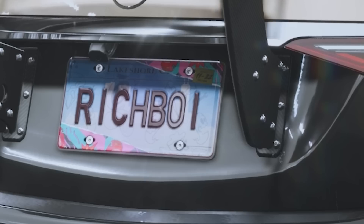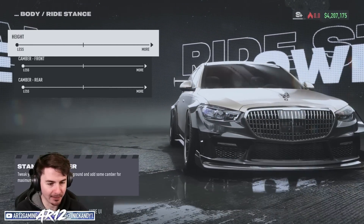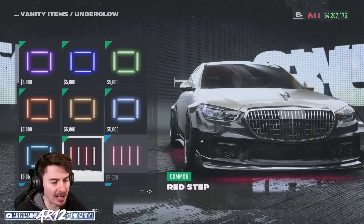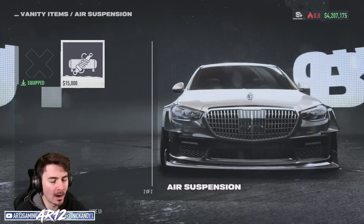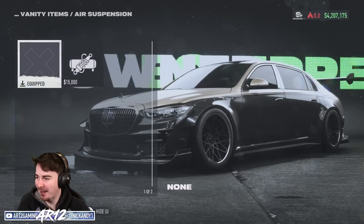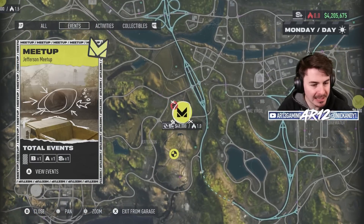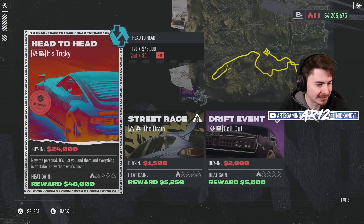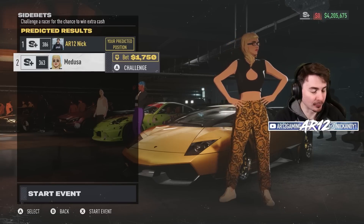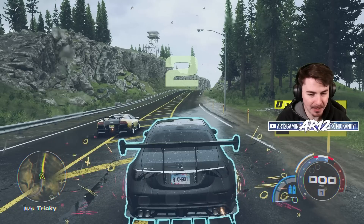Looking good — that looks pretty insane. Let's also slam it to the ground with air suspension. Wow, look at this thing — that's insane how low you can actually make it. We are S Plus class and fully maxed out at 1,500 horsepower. Let's go see if we can make some money — it's a 1v1 head to head.